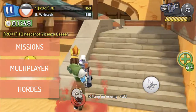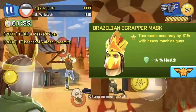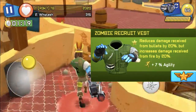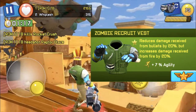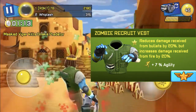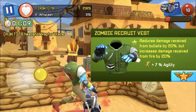What I'm gonna be rocking with is the Persian Scrapper mask, which increases accuracy by 10% with heavy machine guns and gives you 14% health. The vest I'm using is the Zombie Recruit vest, which reduces damage received from bullets by 20% but increases damage received from fire by 20%, and gives you 7% agility.